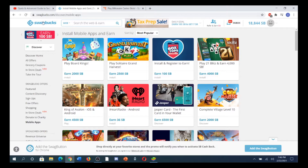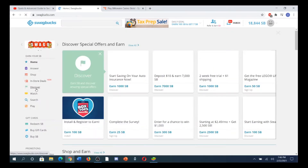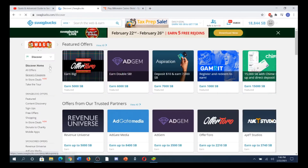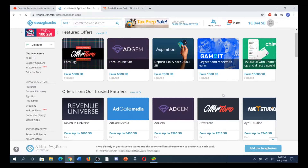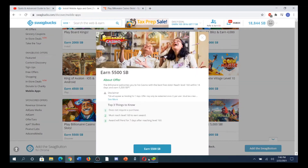Through Swagbucks, you want to go to the home page, click on Discover — it might look a little different on mobile but it's still going to be the Discover category. Go to Mobile Apps and then you'll see Billionaire Casino for $55.